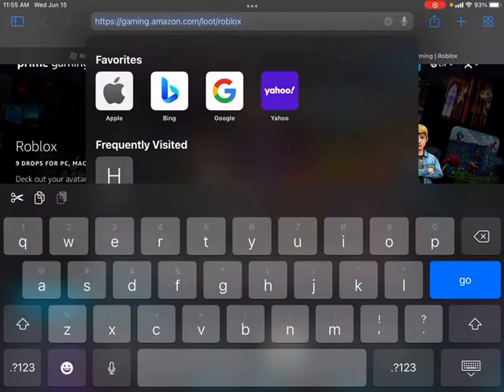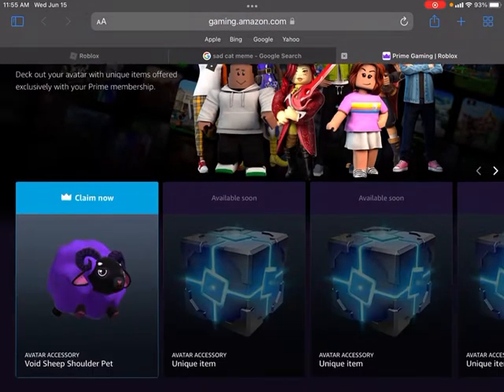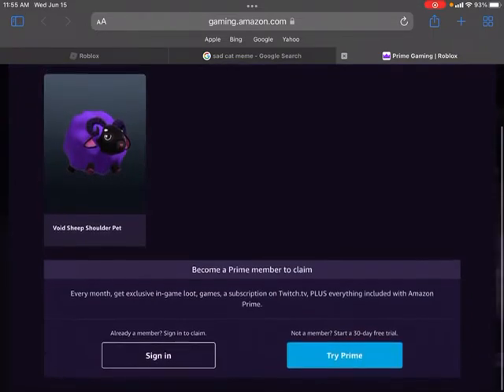Now, how to get it? You're going to want to go to gaming.amazon.com/root/Roblox — the link will be in the description. You're just going to want to press claim, and then it will give you a code. But I am not signed in, so I will sign in real quick.